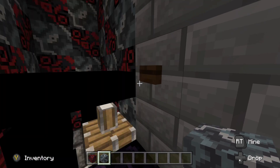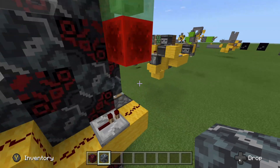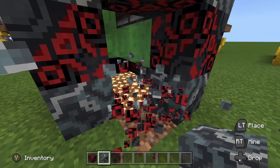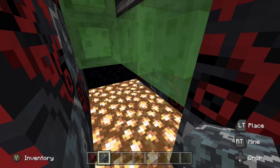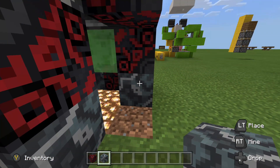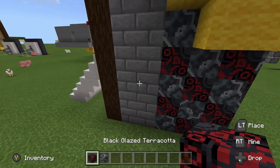Hit the button and it comes right down just like we want it to. Space is there so the piston can still update that observer. Underneath, you are probably going to want to light this up, or else you can imagine having spiders — or if the flying machine is up at the top, you'll have creepers or other mobs in here. You don't want any mobs in that area. That would be bad news.